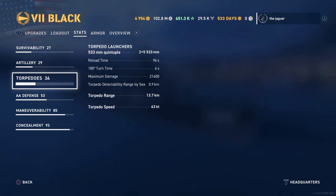Torpedoes: you have two launchers of five torpedoes each. Reload time is 96 seconds with this setup. Maximum damage is 21,600 — I believe the only ship in my port with higher torpedo damage is a Shimakaze. Detectability range by sea is 0.9 kilometers, which is really short and awesome. Torpedo range is 13.7 kilometers, also really awesome. But the torpedo speed at 43 knots is the huge problem — only three aircraft carriers in the game have a slower torpedo speed than the Black. Every other ship in the game, whether aircraft carrier, destroyer, cruiser, or battleship, has faster torpedoes. Strategically, setting up the Black with a torpedo setup just really can't be done because the torpedo speed is so slow — they're almost like floating sea mines, as I've heard it described.